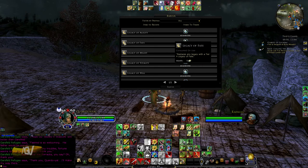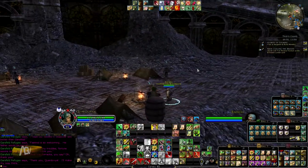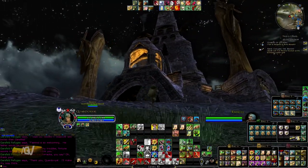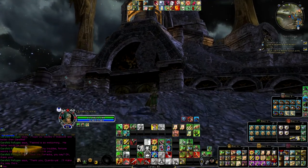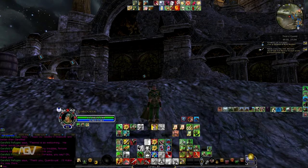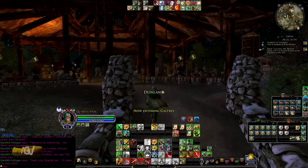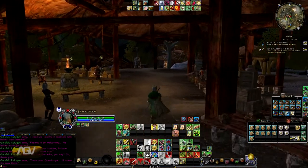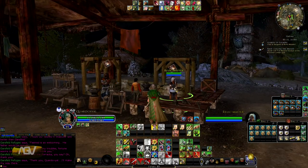We also need three crystals and a Scroll of the Delving, which lets you add ten levels to your weapon. We'll get that in Galdreff at the skirmish camp. Galdreff is the best city for crafting - you have everything you need there: the auctioneer, a crafting area, a skirmish camp, and in the middle you can see the relic master and the forge master.